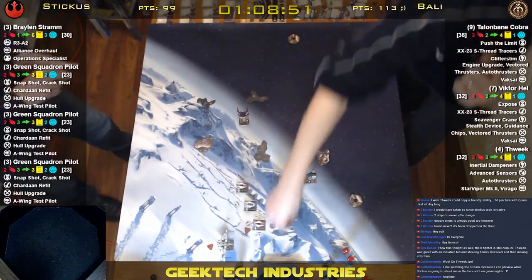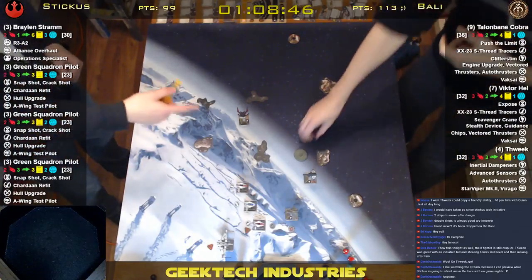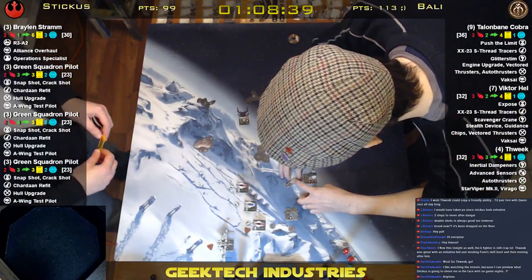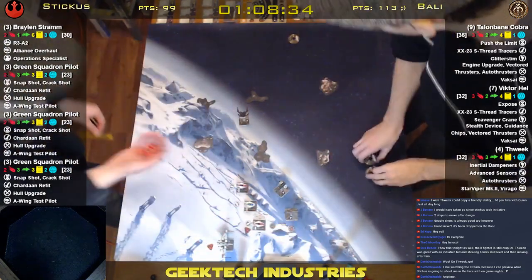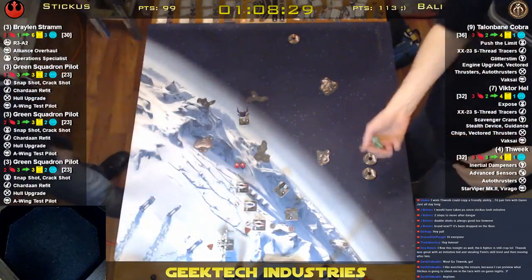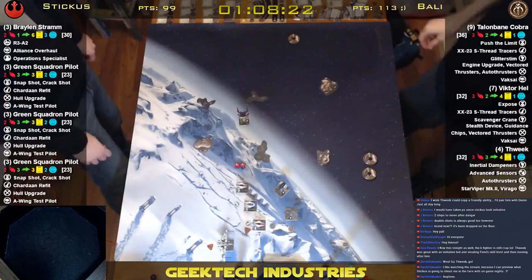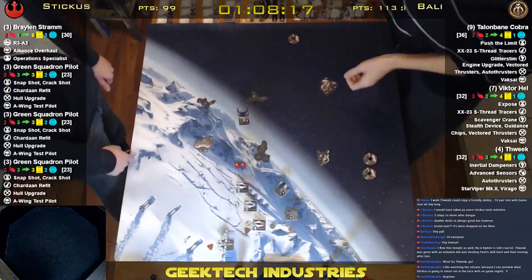Victor is going to expose. Talonbane's going to do a bank one — he's going to get snapped — two hits. And he's going to do a barrel roll. He's going to push into a target lock.